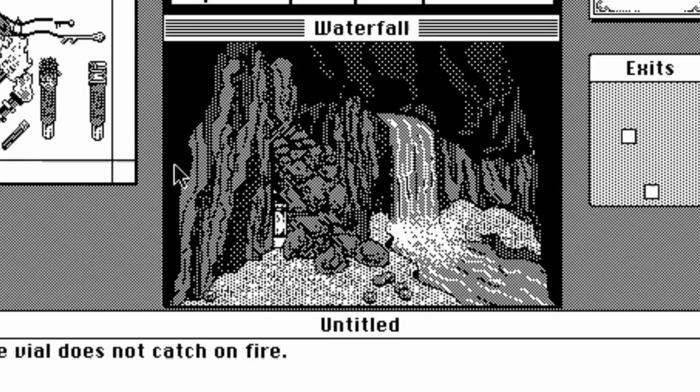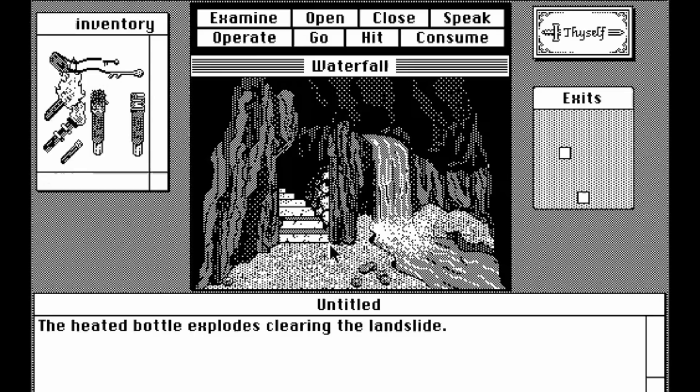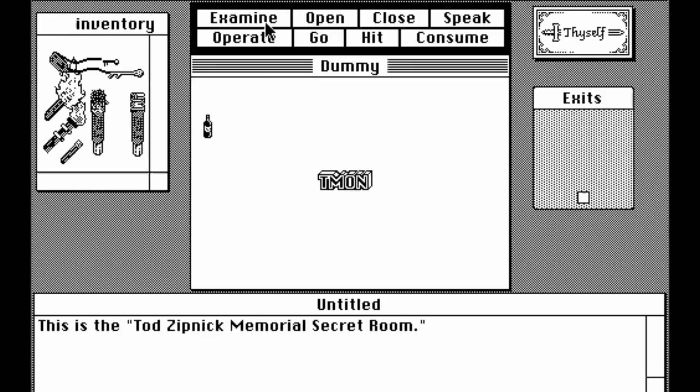Here is the place where you want to position it — you're trying to position the upper left corner in relation to this pixel. When you think you have the right spot, make sure you heated the bottle first, then operate the sling, and if you did it right, it will clear the landslide and you can go into the secret room.